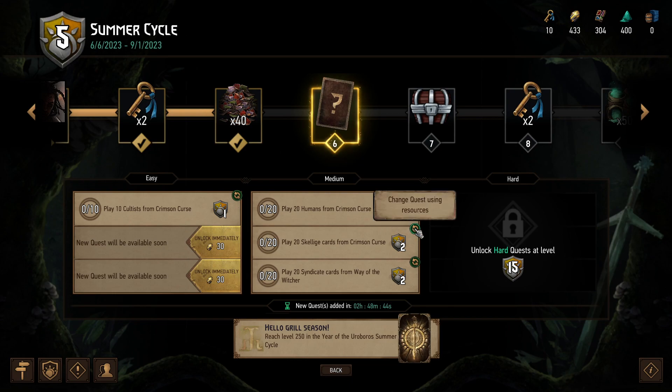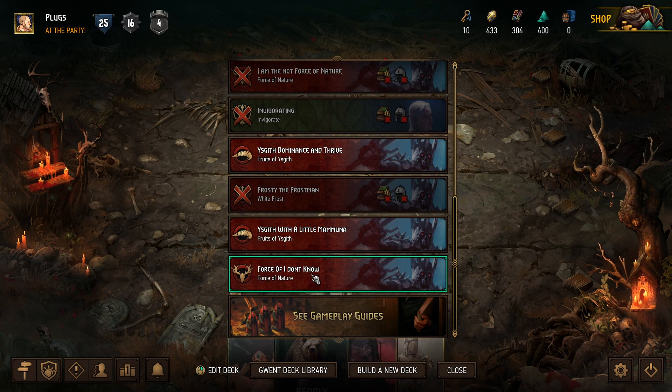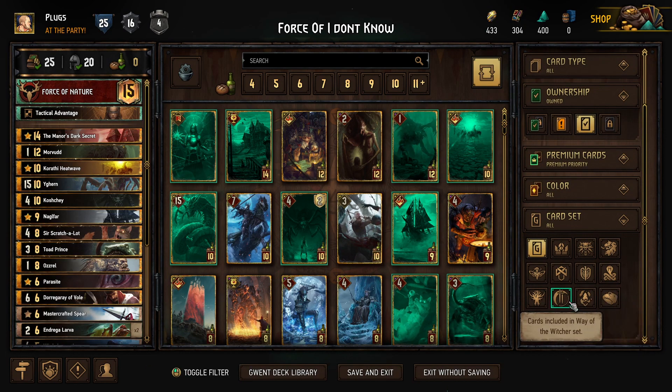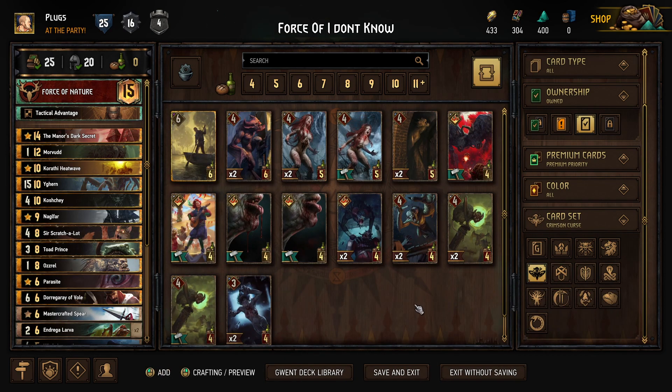I'm not going to play syndicate cards — it's gotta go. But humans I might play. Nilfgaard players are known to be toxic — no GG for Nilfgaard. Medium quests — only one of them is maybe useful. If we go look at our deck, Crimson Curse — do I have any Crimson Curse to start? I'm sure you know which one is which but I do not. Are there any humans in it at all?